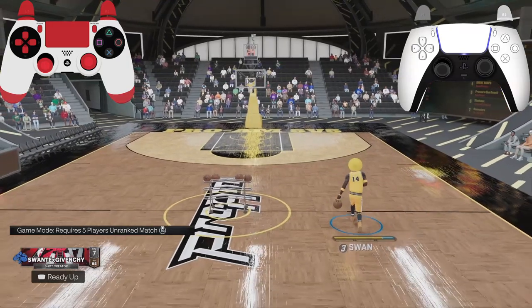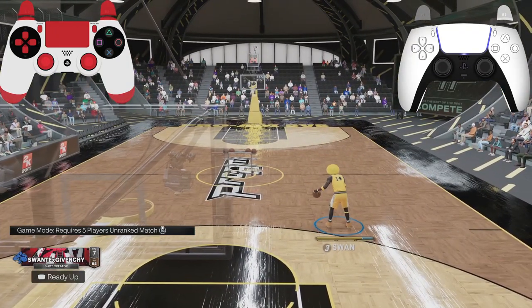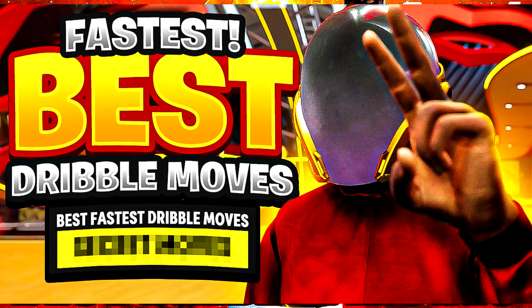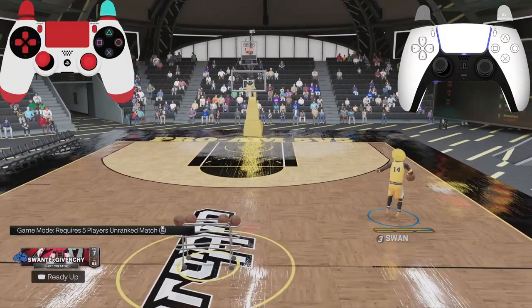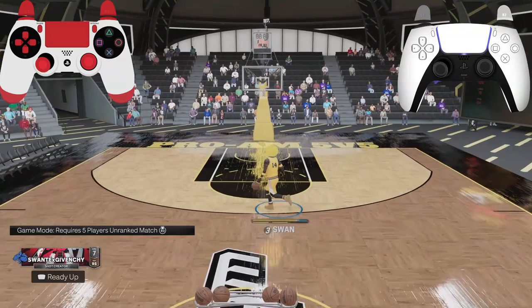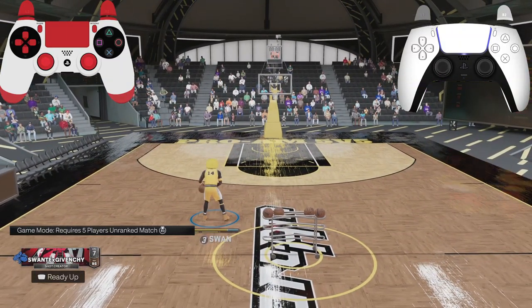Now to do what they call the Eurostep slide, you just move forward north and flick your right analog stick back and you get this move. If you want my six, it's in my last video — I have all the best builds for all the best heights, for every build you can use. You just flick it and do the Eurostep slide, and that's the move that's being used right now. I'm also gonna show you how to do the adrenaline glitch.